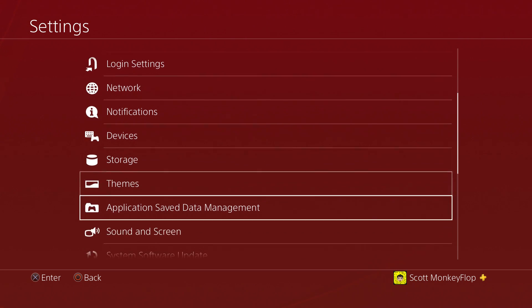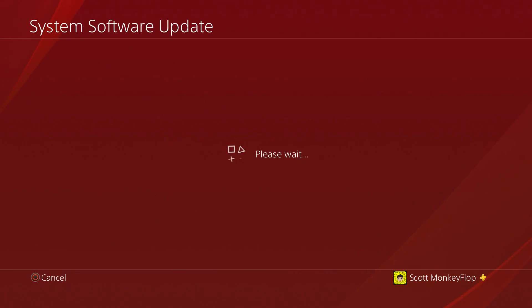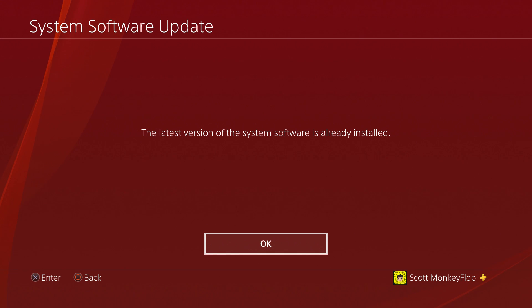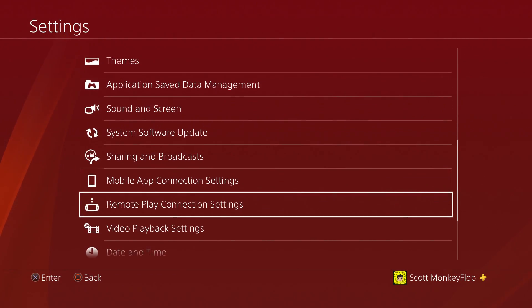If it is updated, here's the system software update screen. You can go ahead and click on that, and if it is up to date, it should say so and you should be good to go.